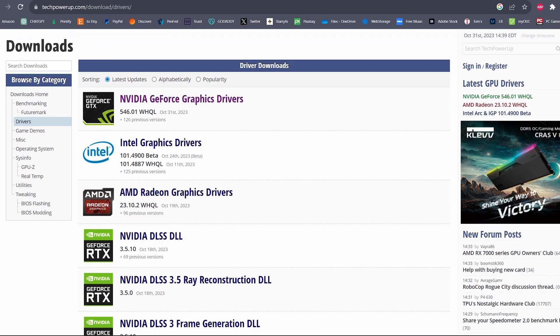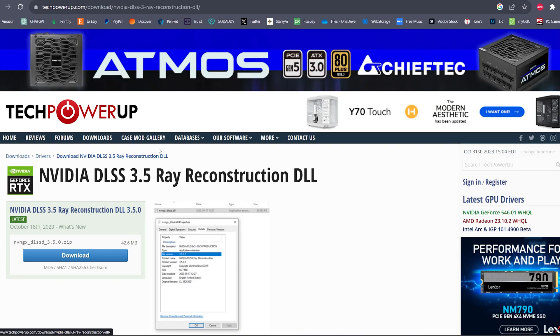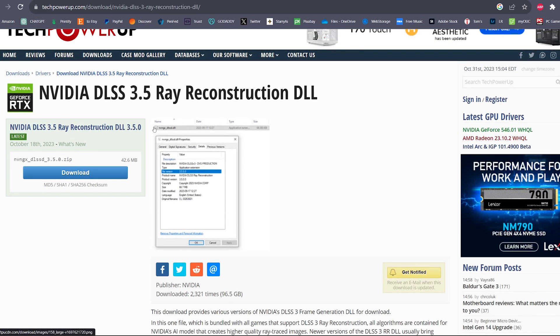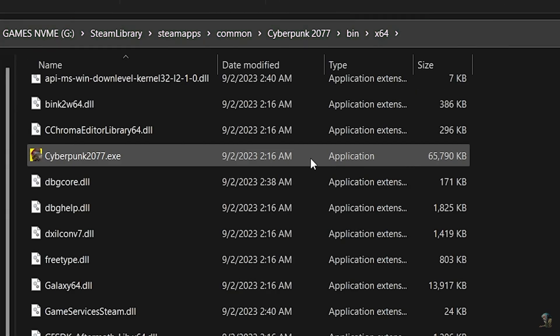As far as version experimenting with the newest addition to the DLSS DLL family, we'll have to wait — there's only one version as of the date of this video. I do know that replacing the Ray Reconstruction DLL file will be the same manual process as for the regular DLSS and DLSS frame gen files. Check out my other videos on how to do that.